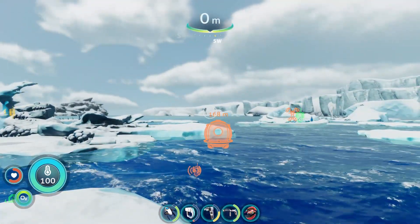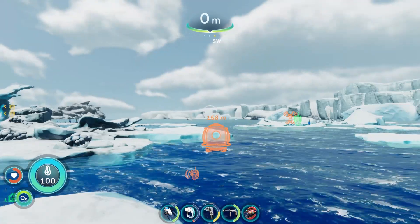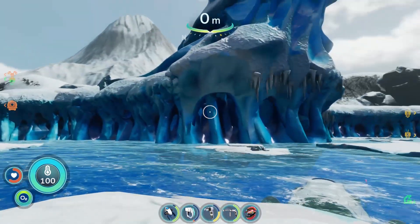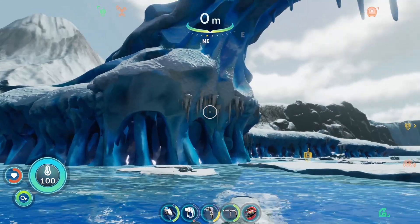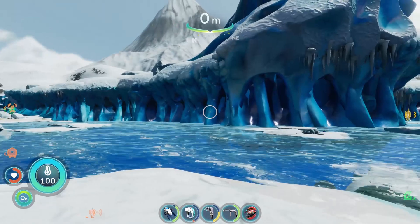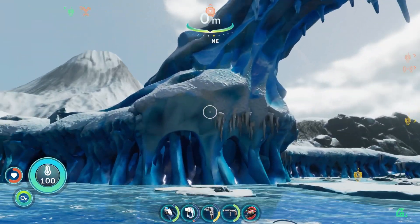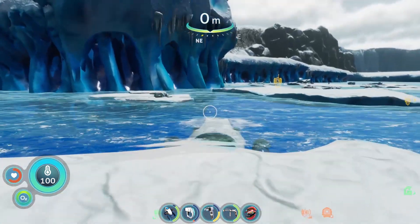Your drop pod can spawn in one of three locations so the distances will vary from 150 to about 350-400 meters, but the gist of it is just head north-northeast until you start seeing ice shelves, a landmass, and a bunch of penguins and you'll eventually find Iceberg Island. Once here, we're going to hop in a sea truck.